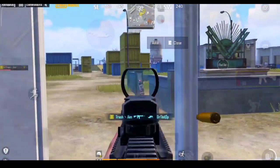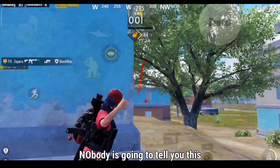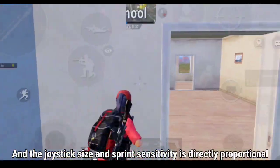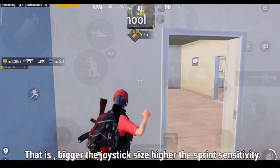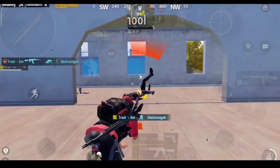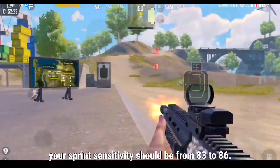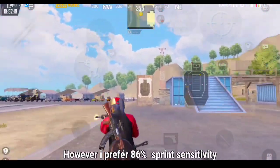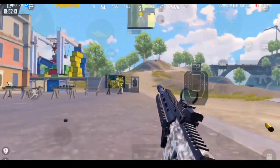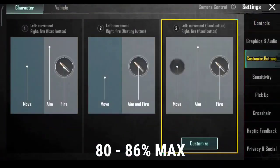Sprint sensitivity. Nobody is going to tell you this: your sprint sensitivity should be according to your joystick size, and the joystick size and sprint sensitivity are directly proportional — bigger the joystick size, higher the sprint sensitivity. I have already done all the research on this. If your joystick size is bigger than 130%, your sprint sensitivity should be from 83 to 86. I prefer 86% sprint sensitivity because it gives you both movement and stability in classics as well as in arena. The best range for sprint sensitivity is from 80 to 86% max.